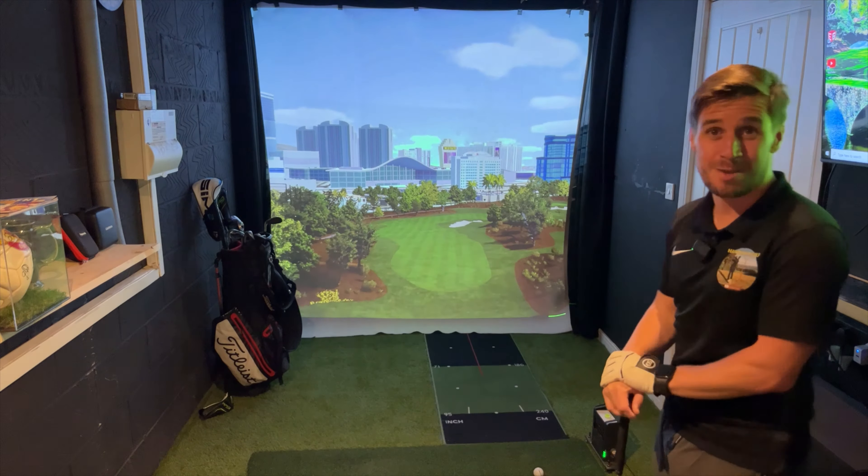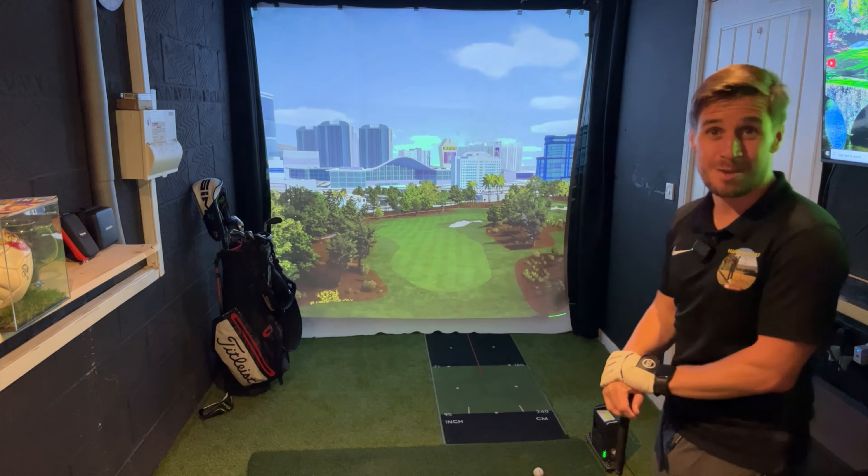To figure out where your handicap is today, you take your lowest handicap you've ever had and you add one for any current mortgage. You add one for any kid and you add one for any wife, including the ex-wife. That's about where you're going to end up. I think I'm doing pretty good. That's a scientifically proven formula right there. Absolutely.